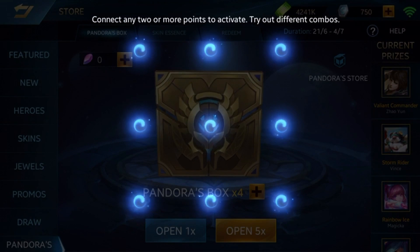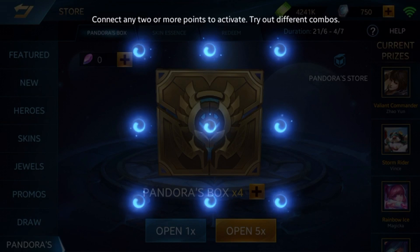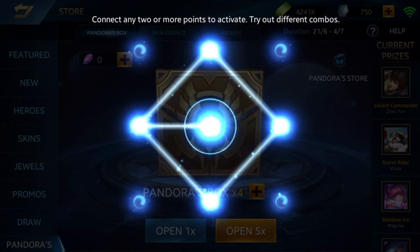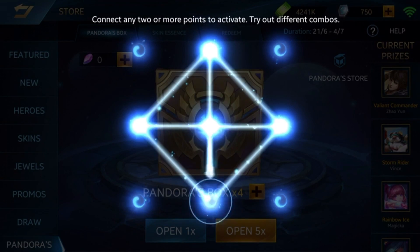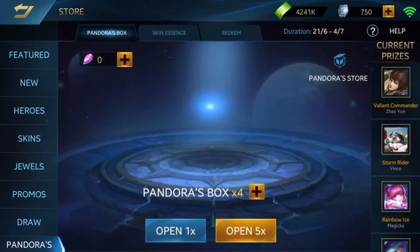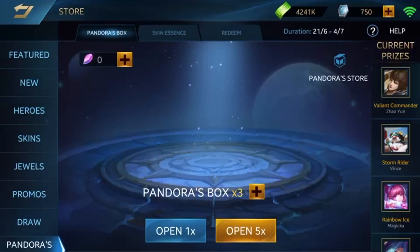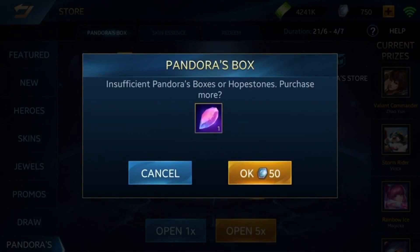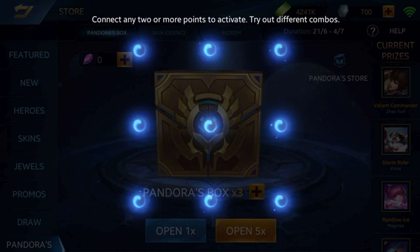Let's continue with the Panda box. This time we'll go with a diamond — kind of like a Pokeball, whatever — and we got another essence.